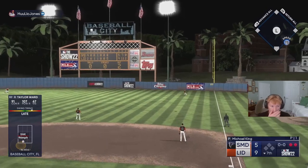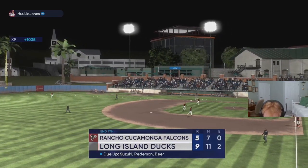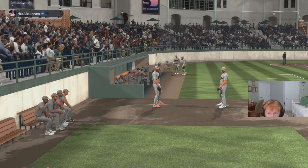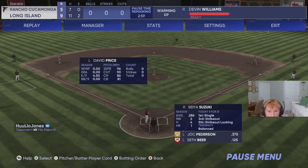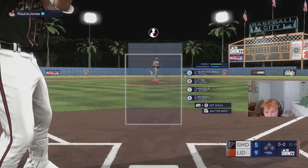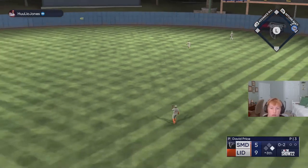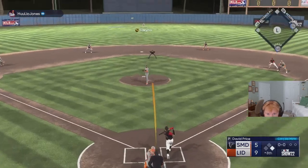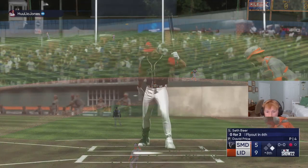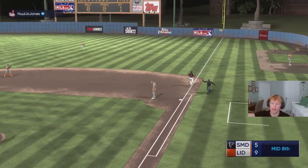That's going to end the inning. We got a 9-5 game going into the top of the eighth. I can't believe we just did that. Let's throw in David Price, and then we're going to warm up Zach Britton. Base hit, but that's all right. Line drive right to Tony Gwynn for the out. One down. Double play to end the inning — that is huge.